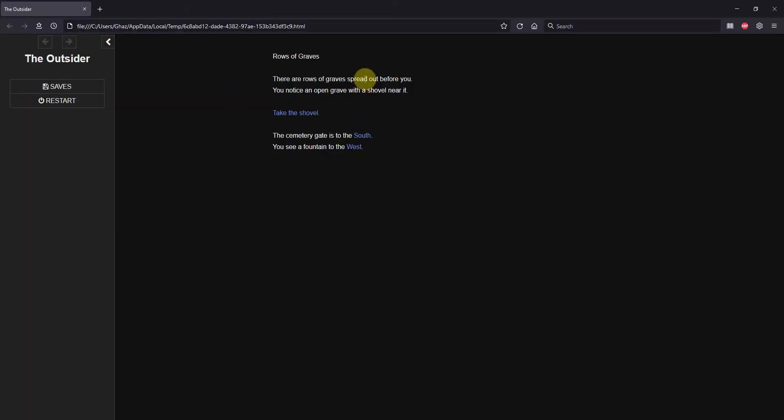We start out in the graves. Before we grab the shovel, let's go west — we see the grave digger. He's got an extra space in here so we'll have to deal with that, but the option to hit him is not here. So we'll go east, go east, and grab the shovel.